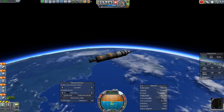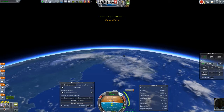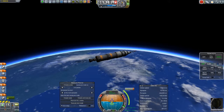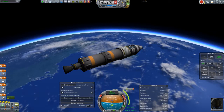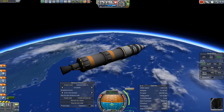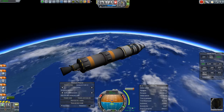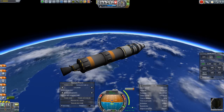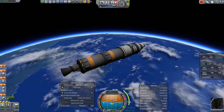My apoapsis says it's 70 kilometers, so I'm going to do a standard circularization. Instead of doing the maneuver nodes manually, I'm just going to have MechJeb do it for me. I'm going to use MechJeb to navigate my heading toward the node, and I'll blow away this launch escape system. The estimated burn is about 31 seconds and the node is about 50 seconds out, so we want to stagger that burn on either side of the node — 15 seconds before and 15 seconds after. I want to start the burn at T-minus 15.5 seconds.